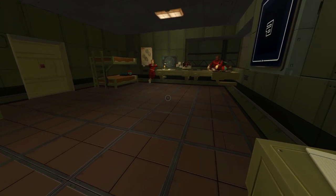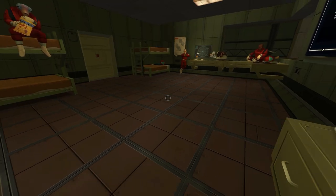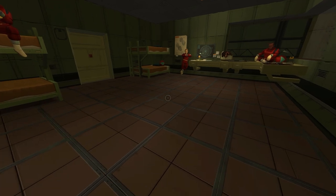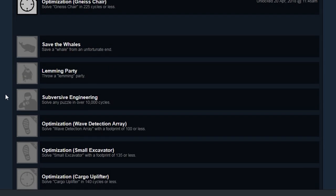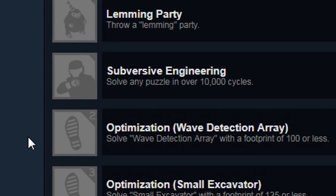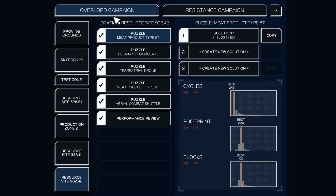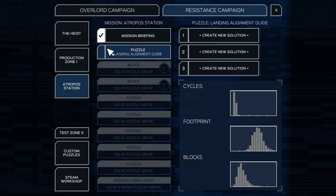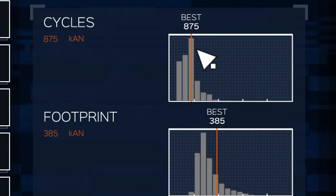The game mainly consists of three scoring metrics: you want each factory to use the least amount of parts, take up the least amount of space, and take the least time to complete the challenge. But I was going through the Steam achievements and saw one that encouraged us to make a super inefficient factory — complete a puzzle in 10,000 cycles. To put that in perspective, the last puzzle we did was only 875 cycles, so we have to make something that takes 10,000 cycles to run.